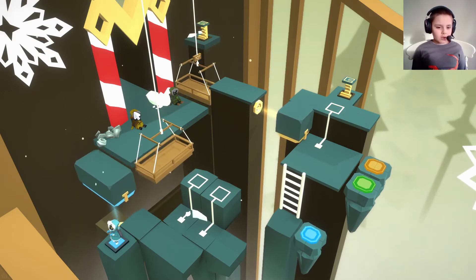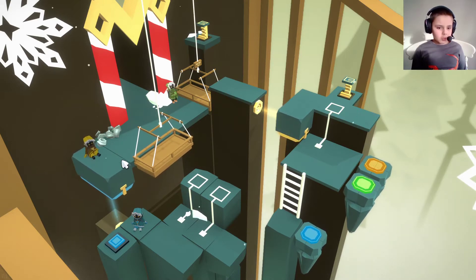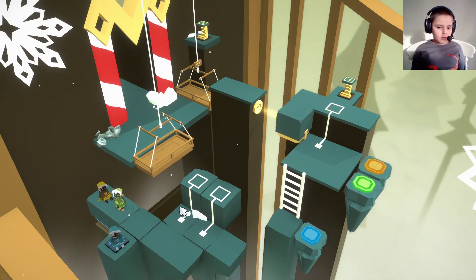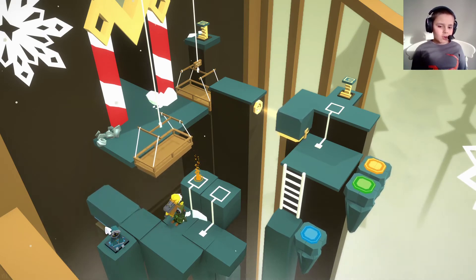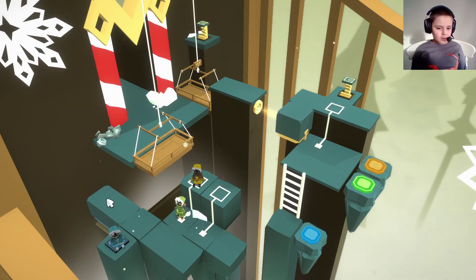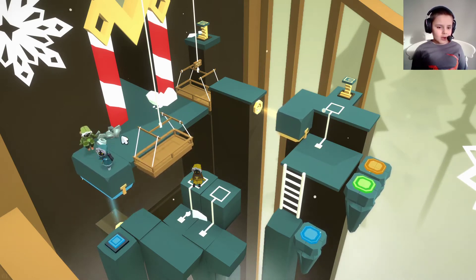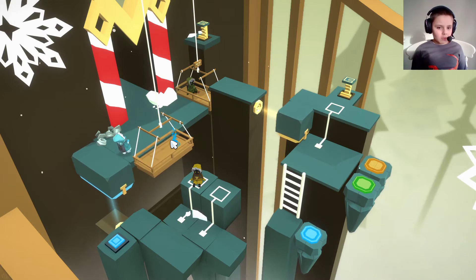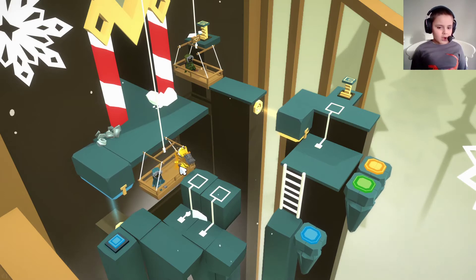Let's put you on the button, there's that, okay. Now I'm going to put Green and you're on there, so we can get onto the middle edge. I'm not too sure, but we are still just going to go up to there.